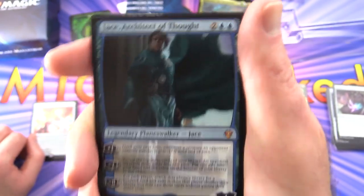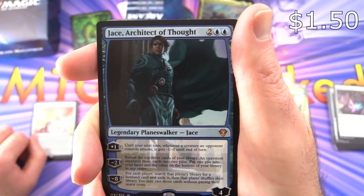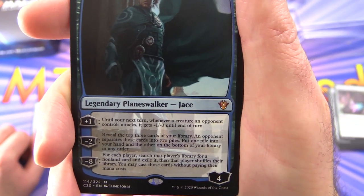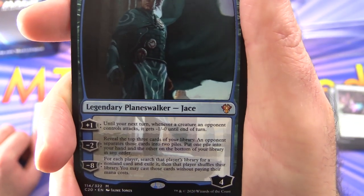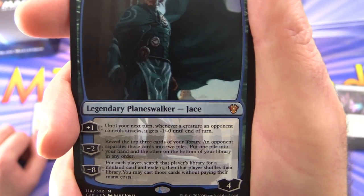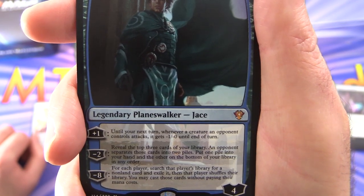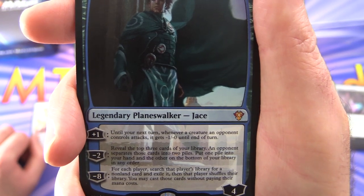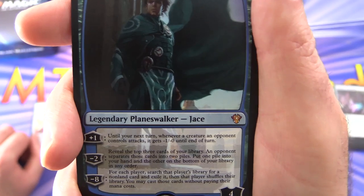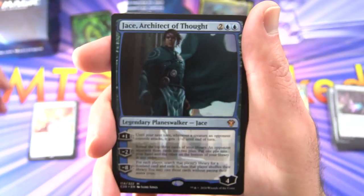A mythic Jace — Architect of Thought, legendary Planeswalker, four loyalty for four. Plus one: until your next turn, whenever a creature an opponent controls attacks, it gets -1/-0 until end of turn. Minus two: reveal the top three cards of your library; an opponent separates them into two piles — put one pile into your hand, the other on the bottom of your library. Minus eight: for each player, search that player's library for a non-land card and exile it; you may cast those cards without paying their mana costs. I was not expecting to see Jace in here.